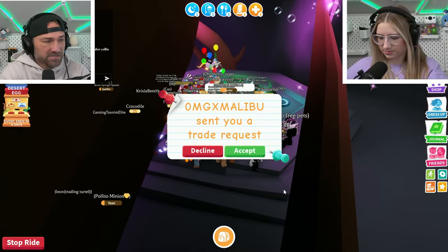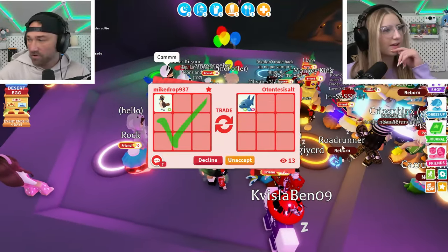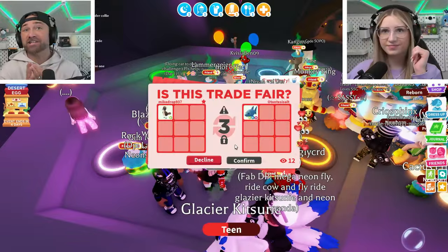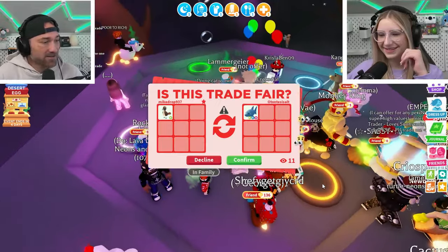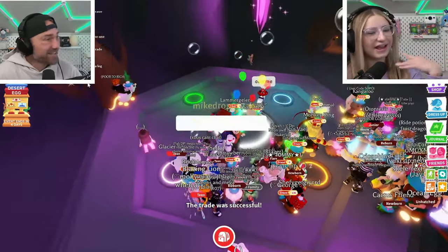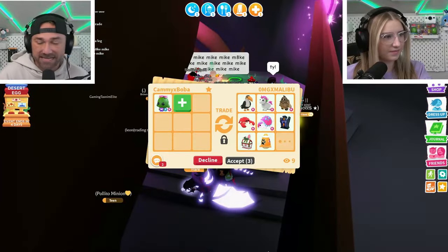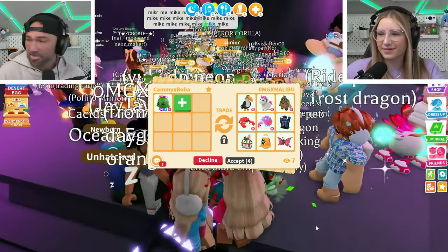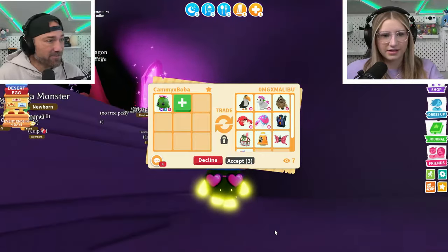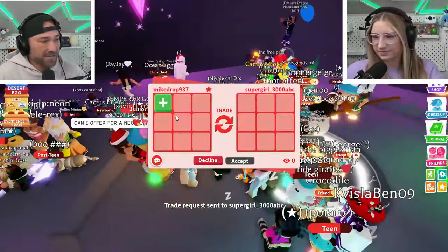Oh actually — I might do this! A neon shark for the roadrunner — heck yeah, I'm doing that! That's a W, that's good. They had a bunch of pets up and I said what for this, and they left it up — that's a win! Here we go — check mark, it's happening. That is a W, thank you so much! That's a legendary and it's really old. Boom, my trades are a win, love it!